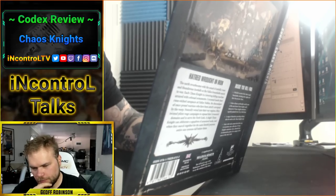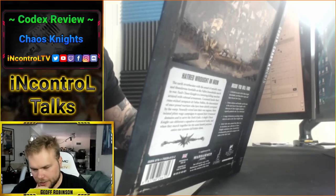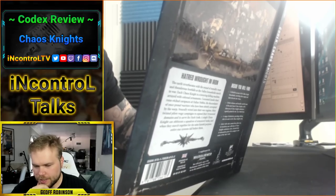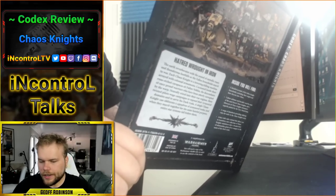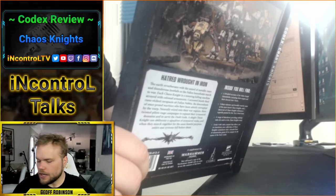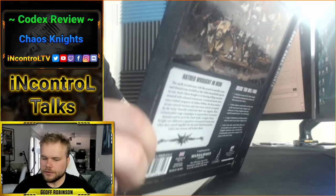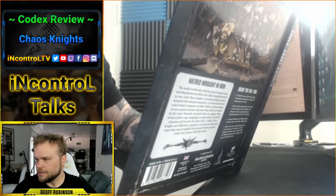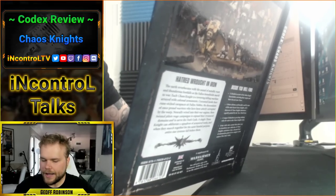For Infernal Household stratagems: Bind the Souls of the Defeated, two command points, use at the start of the fight phase. When an enemy model is destroyed by a melee attack from the selected model, roll D6 — on a 4+ that model regains one lost wound. Each model can only regain up to six wounds from this stratagem in the same phase. There are situations where this is an absolute problem for your opponent — if your knight wades into chaff it can start mulching them and reliably healing. When facing a knight, you have limited time to do damage, and if it starts healing back up that can be game-breaking.